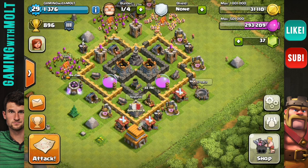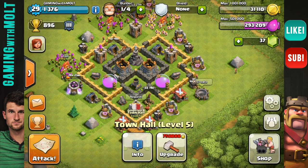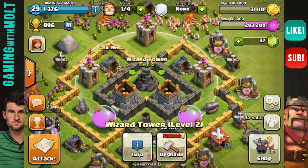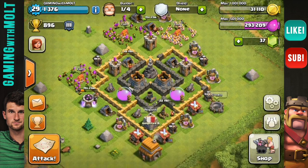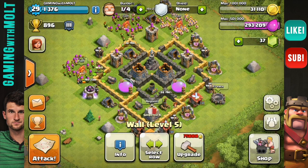In the next episode of this, I'm going to be Town Hall 6 — that takes about four days. And I'm pretty much maxed out right now. I can't upgrade any more of my defenses. All of my Archer Towers are maxed, all of my Cannons are maxed at level 6, and all my walls are almost maxed.